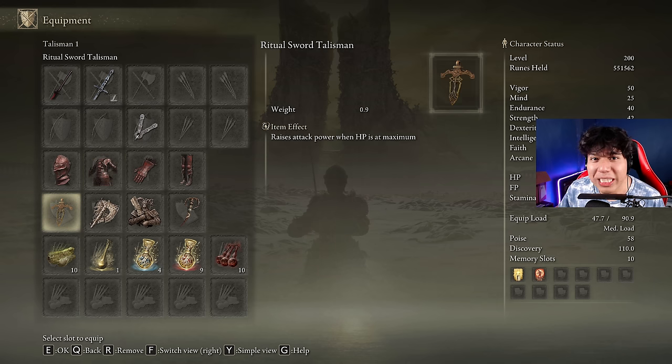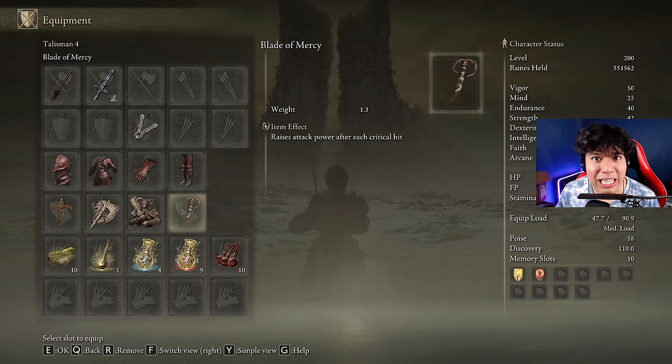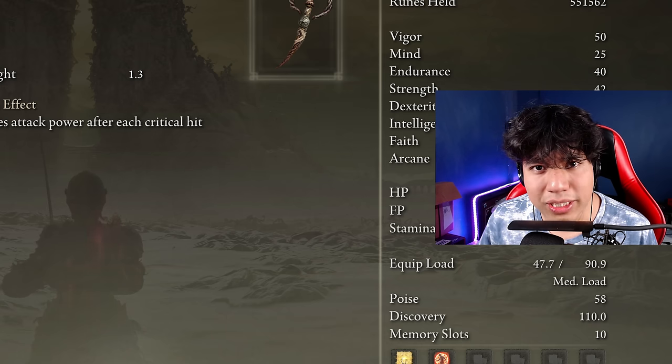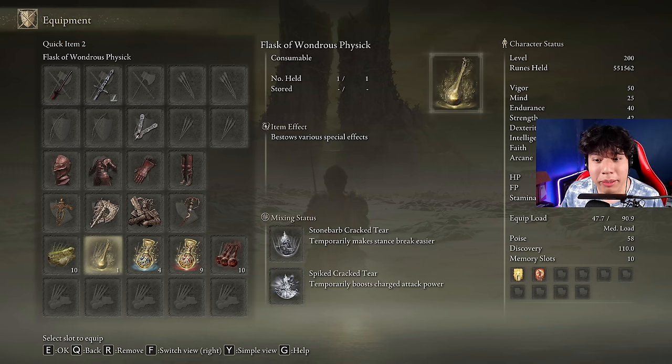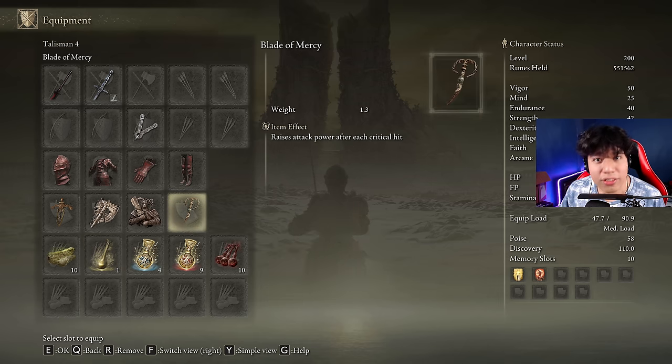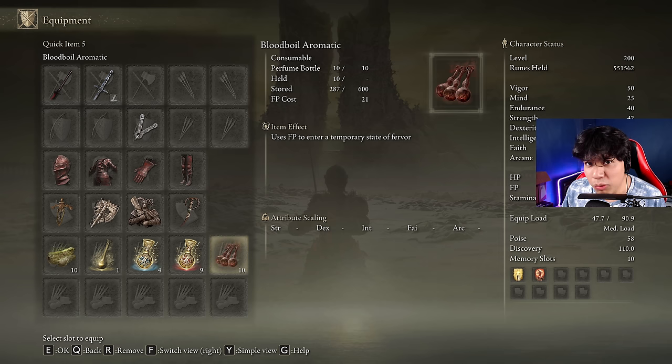The best talismans for this build to be especially effective against Radahn are the Ritual Sword Talisman, the Axe Talisman, the Two-Handed Sword Talisman, and the Blade of Mercy. I am not using the Shard of Alexander because using the skill against this boss is extremely difficult, so I prioritize the base moveset — specifically heavy attacks. In our Flask of Wondrous Physick we use the Stonebarb Cracked Tear and the Spiked Cracked Tear. This combo dramatically increases the power of our charged heavy attacks, dealing a lot of stance damage. With the Stonebarb Cracked Tear we will break Radahn's stance very fast, then the Blade of Mercy grants a 20% damage boost after landing a critical hit.